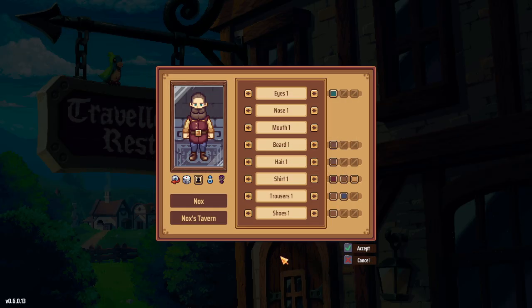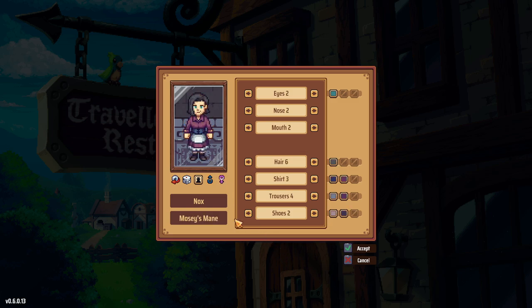You can now make your character, which you could not do before, and the art looks totally different — much better now I think. Our tavern is going to be named Mosey's Mane, which is a reference to my D&D games.